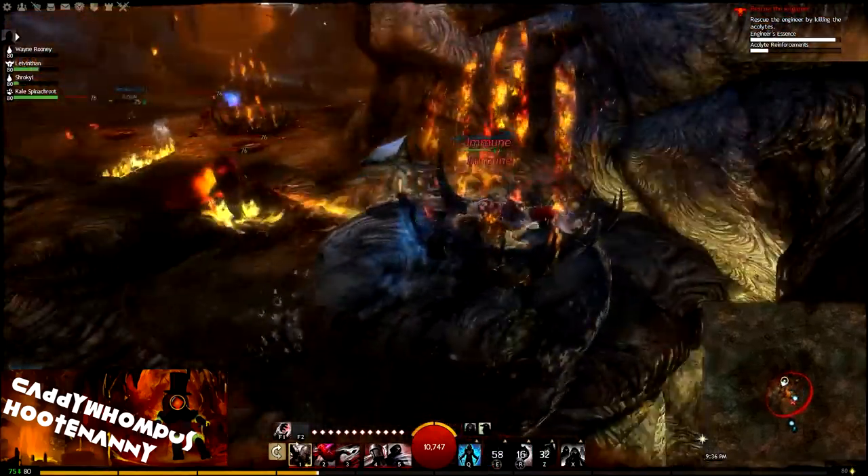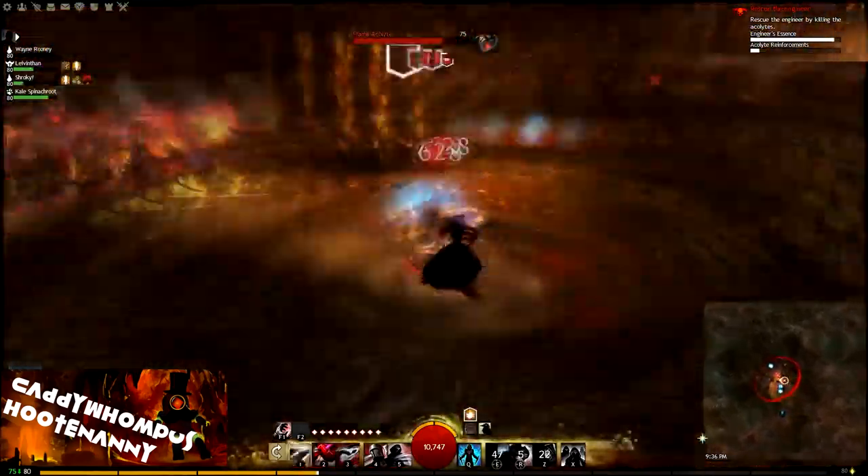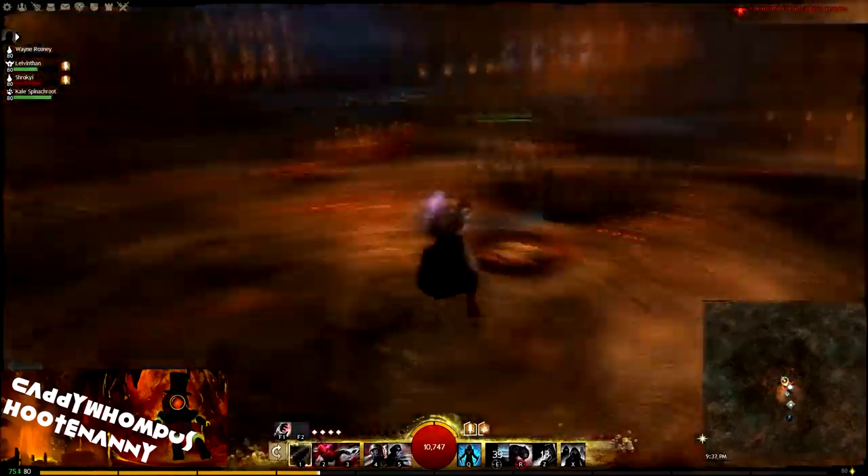Here's the last two kills that we need — one down and the other down — and we're on to the next part. Grab your chest and head to the next doorway past the waypoint. If anyone died, just have them respawn.